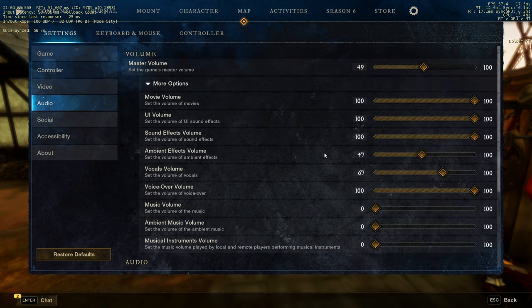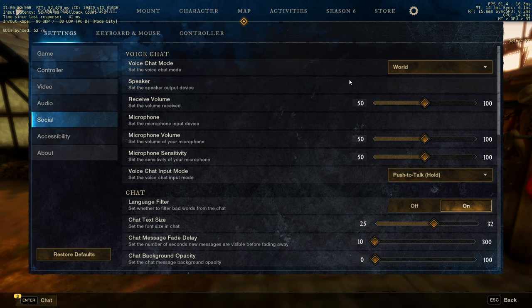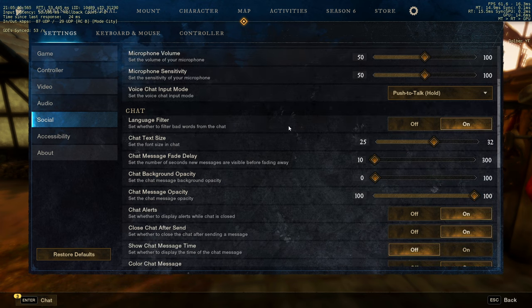For audio: ambient volume — that's things like birds — don't set it to 100 because birds can be annoying, but keep a little for immersion. You could turn it off for PVP. Sound effects volume is more the in-game action sounds — keep that at 100 for sure. I haven't touched the spatial audio or other audio settings much.